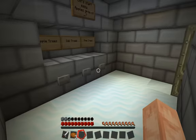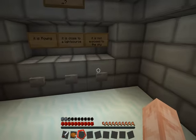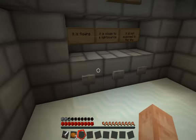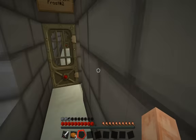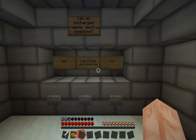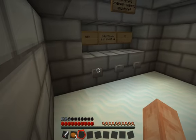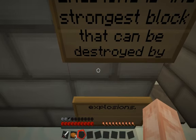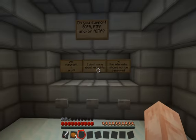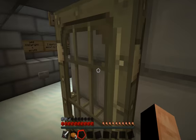Apples grow on oak trees. Water in snow biomes will not freeze when it is not exposed to the sky. Dang it. Light causes melting - it does not stop freezing. Can an uncharged creeper destroy inner stone? No - wait, yes. I was wrong. Inner stone is the strongest block that can be destroyed by explosions. Do you support SOPA, PIPA, and or ACTA? No - the internet should not be censored. And it should not. I totally agree with that guy.